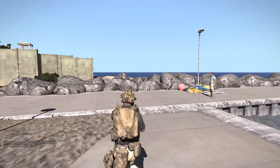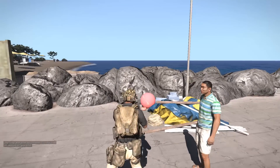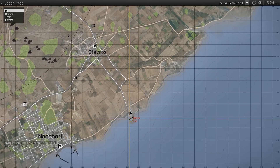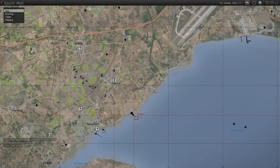In this tutorial I'm just going to go through the basics of how to trade. All of the traders are at various trading points. At the moment I'm in this one just south of Stavros. The black trader points are where there are safe zones, so people can't kill you in there.